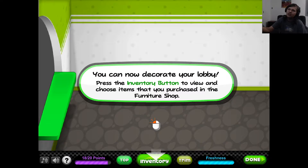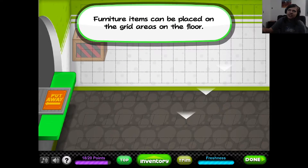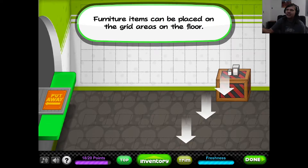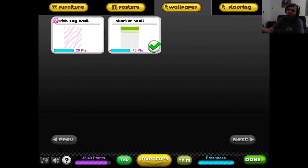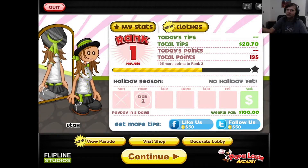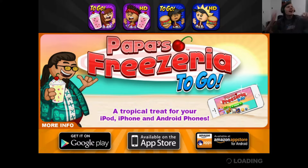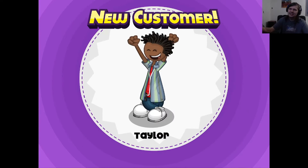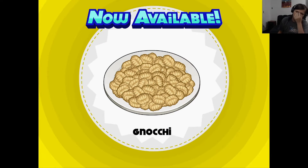You can now decorate your lobby. Press the inventory button to view and choose items that you purchased in the furniture shop. I didn't purchase these - I want them. Got a chili crate - I don't know what a chili crate is, but I'm assuming it's a crate filled with chili. And then we got a pink zigzag wall. Look at that. Basically this stuff costs a fortune and we don't have enough money. This is what happens when Will goes too fast - I think I might have accidentally clicked on one of the other things.